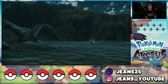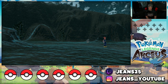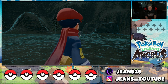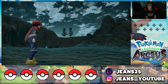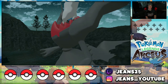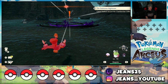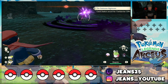Hop down here and the cutscene plays — Darkrai looks so sick in this game. His animations are really cool and his graphics look amazing. You can see him lurking in the background, then you get a full look at him up on the cliffs — he looks incredible. Now we can catch Darkrai here, but be warned: he is very aggressive. Walk inside that circle and he'll do damage and may put you to sleep. He constantly attacks and is very hard to catch.